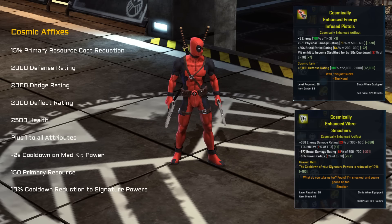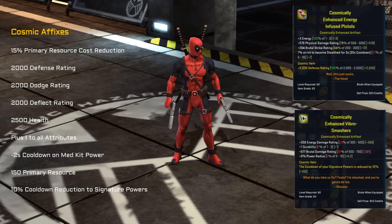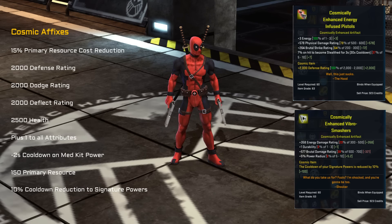Then we have the Shocker artifact, which is the enhanced fibro smashers. This provides energy damage rating, durability, brutal damage rating, and also power radius up to 10%, which is quite a decent amount actually for any heroes that use an area build.